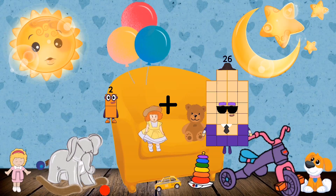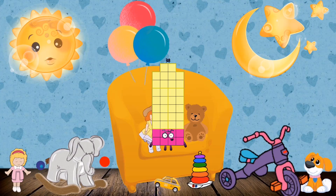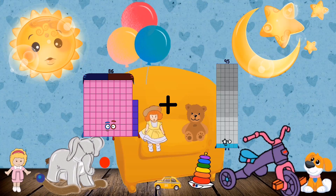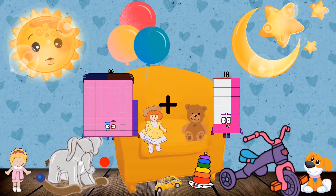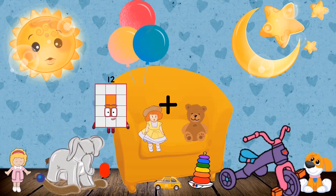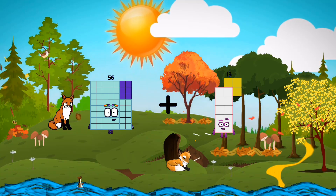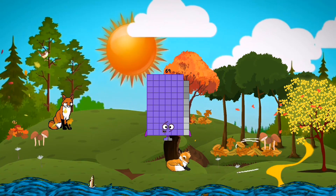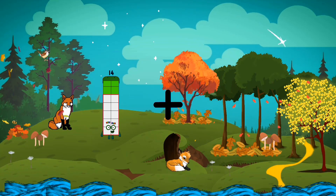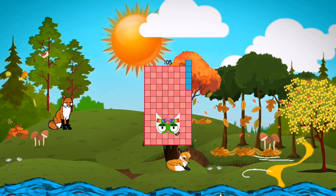2 plus 36 equals 38. 86 plus 18 equals 104. 56 plus 13 equals 69. 14 plus 91 equals 105.